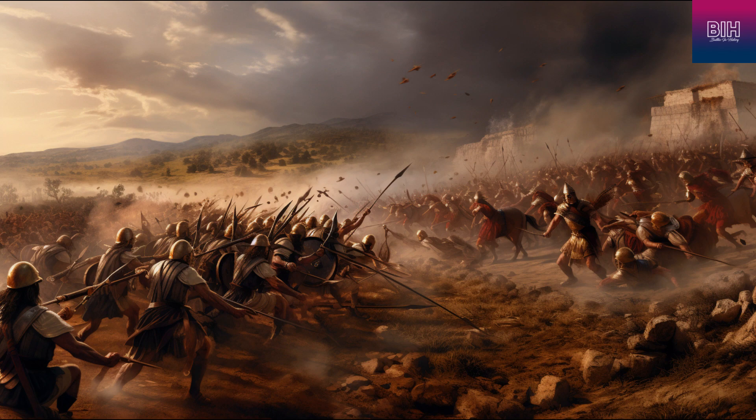The battle commenced as Vercingetorix hoped for relief forces to arrive. In the meantime, he conducted minor attacks on the Roman defenses to keep them occupied. When the anticipated Gallic relief force, consisting of 250,000 infantry and 8,000 cavalry according to Caesar's estimates, arrived, Caesar found himself defending his rear from external threats. The Gauls attempted to fill in the ditches, and a fierce battle ensued between Caesar's cavalry and the enemy forces on the plain outside the camp. After a prolonged struggle, the Roman cavalry managed to push their pursuit almost to the enemy's entrenchments, marking the end of the first phase of the battle.